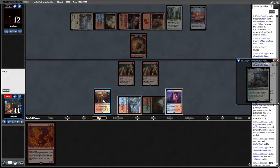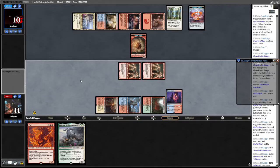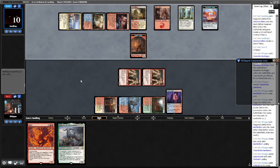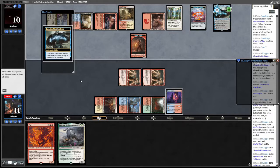Attack for two and hope our opponent does not have the Creativity here. Down to ten. It's Creativity time! Jace — Jace is fine, Jace dies to Fury if they... yeah they're just gonna Brainstorm, that's fine. Now we really need to draw a land for this Fury, preferably a Cavern of Souls if I'm not being too greedy.